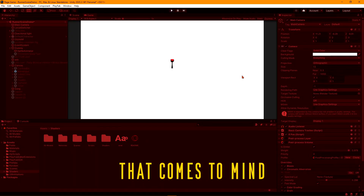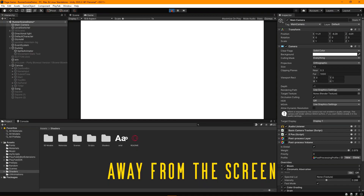About five hours in, after a YouTube break, the first thing I noticed was that the player runs away from the screen. I didn't want that, so I made a simple camera follow script, and now the camera follows the player at all times.